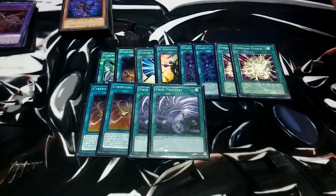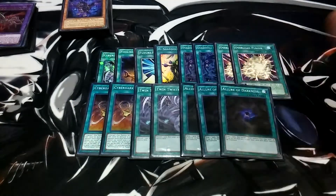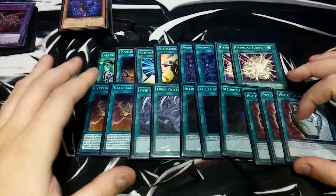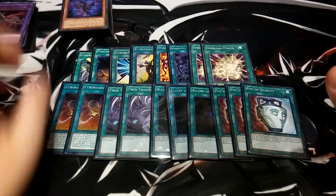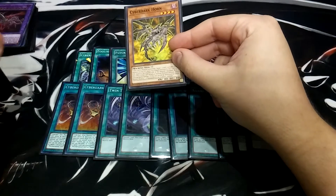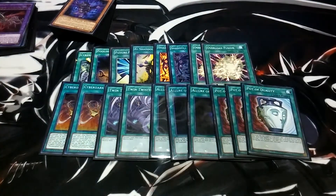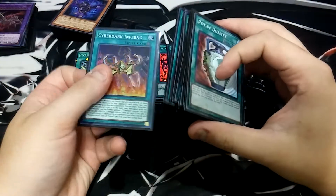We play two Twin Twisters because we hate back row, and I don't mind discarding in this deck at all. Three Allures — Allure just helps because everything is Dark. Three Pot of Dualities because I don't special summon a lot in this deck, but I can hold off if I need to for consistency. Also, when these are equipped, if this card will be destroyed by battle or by card effect, destroy the monster equipped to it instead — so you get that effect off. But they're 2,400 attack, so it's going to be a little tough, and your Field Spell protects them too.